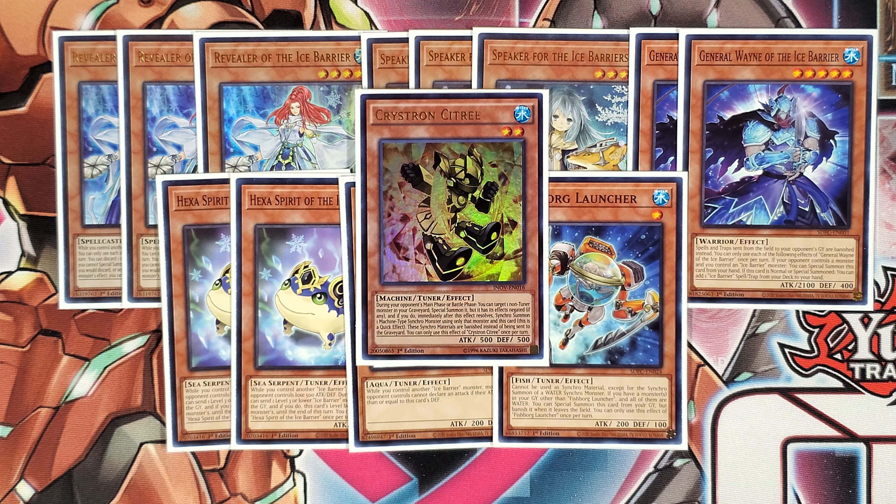As of the time of this recording, Crystron Citri is currently at an assessed market value of $8.75 per copy. Most of the time you will special summon this off of your Crystron Halky Fibrax. Citri has the effect during your opponent's main phase or battle phase where you can target one non-tuner monster in your graveyard and special summon it. And if you do, you're able to immediately synchro summon one machine-type synchro monster using Citri and that special summoned monster. Citri is a great form of interruption during your opponent's turn, and certainly helps to get into your synchro plays using a few new additions in the extra deck.